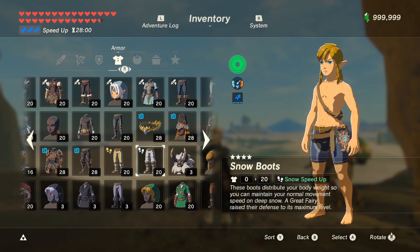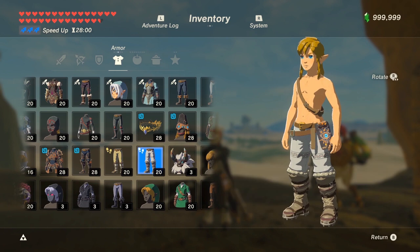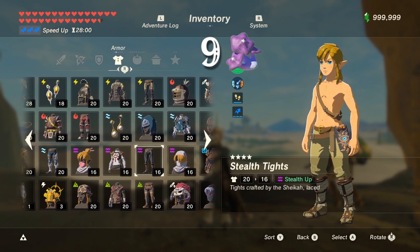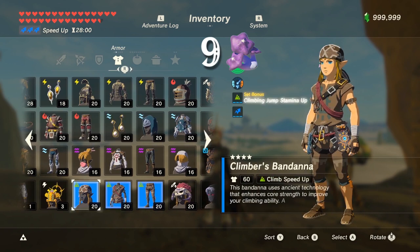The final thing you need rushrooms for is to upgrade gear. The sand boots and the snow boots both need 15 to upgrade them to level 3, and 9 rushrooms are needed to upgrade all climbers gear to the first level.